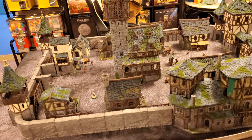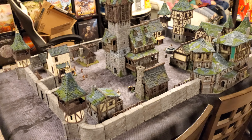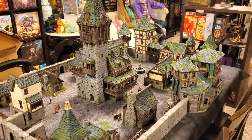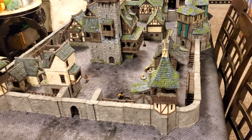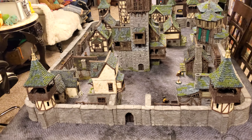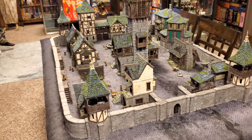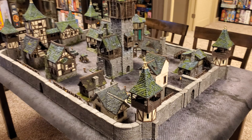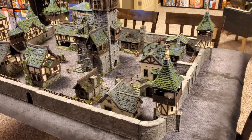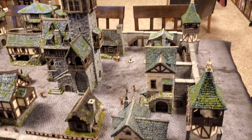Everything you see here in terms of the buildings and walls and towers is all 3D printed, if you can believe that. Miniature Building Authority has this fantastic line of 3D printed buildings. Some of them are offered unpainted, but of course I always go for the pre-painted, pro-painted option, and this is how it all turned out so far.